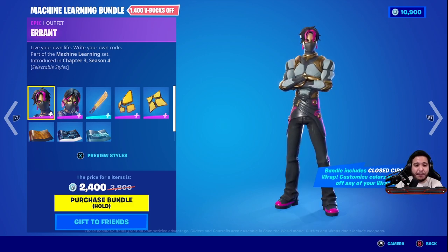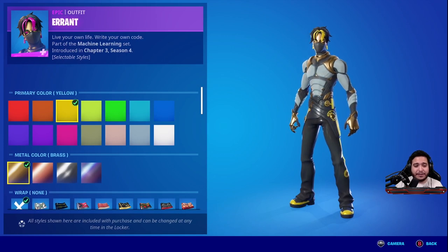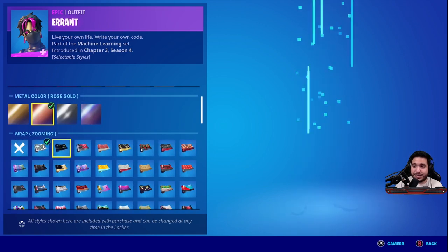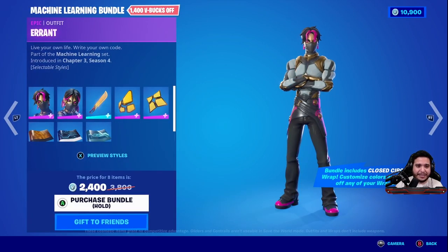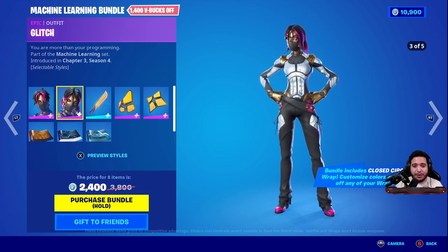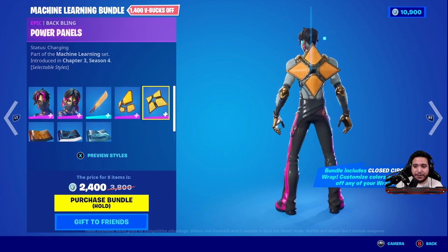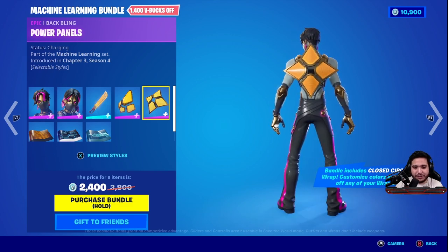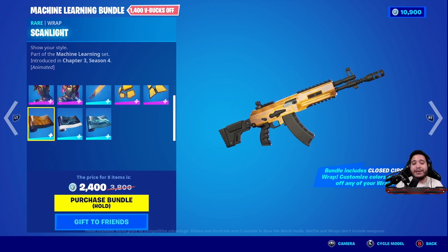What comes in the bundle is the Errant skin, and you can totally customize the primary color, the metal on there, and obviously put a wrap skin on there. You get the Errant skin, you get the Glitch skin — so you have the male and female version — the Code Cutter pickaxe, the Signal Severed back bling, which I believe the bigger one goes with the male, and then the Power Panels which goes with the female. Both of these are customizable, and you get three weapon wraps included, which is a very, very nice touch.